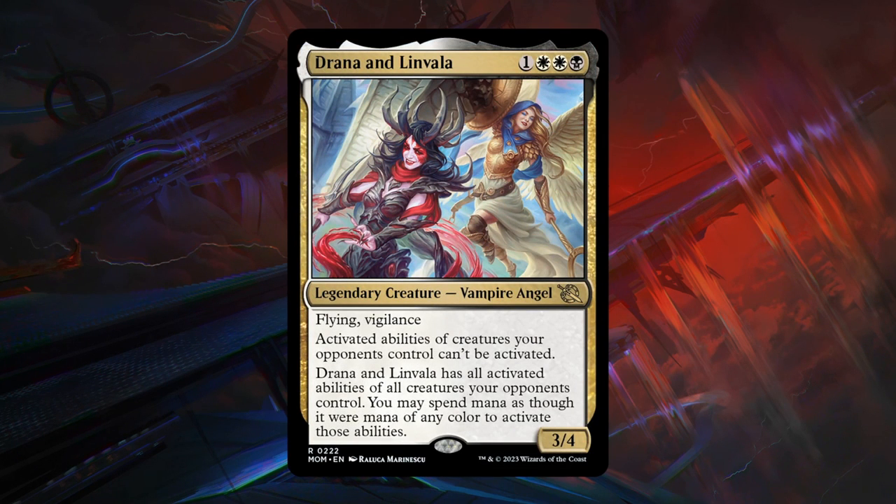Next is Drana and Linvala — a 4-mana 3/4 legendary vampire-angel at rare with flying and vigilance. Activated abilities of creatures your opponents control cannot be activated. Drana and Linvala also has all those activated abilities and you may spend mana as though it were mana of any color to activate them. A 3/4 with flying and vigilance is already quite powerful. However, there aren't a ton of activated abilities in this limited set that Drana can shut down and copy, so that keeps it from being A-tier. If there were more activated abilities, I could see a higher grade.